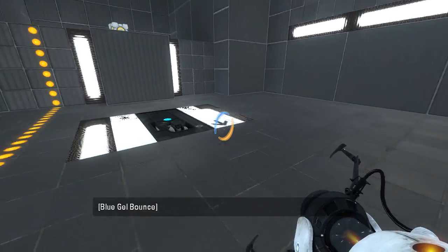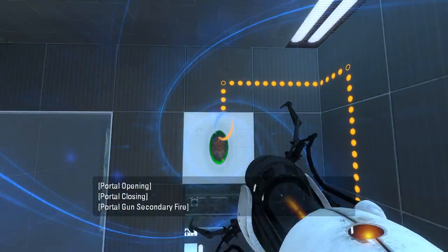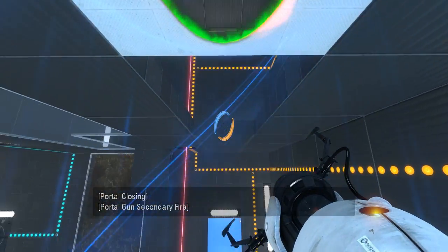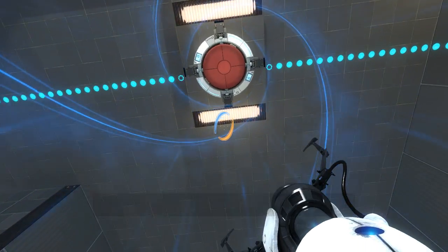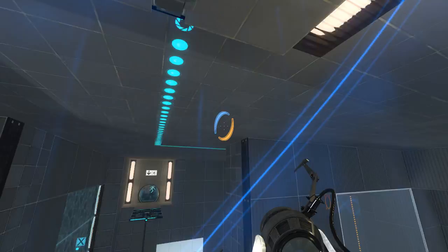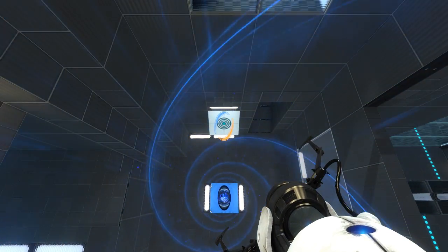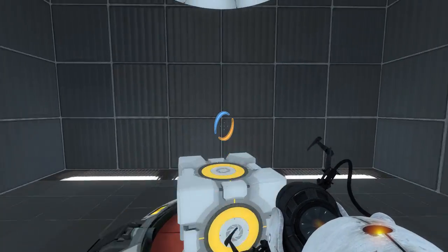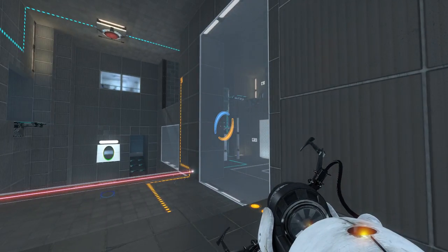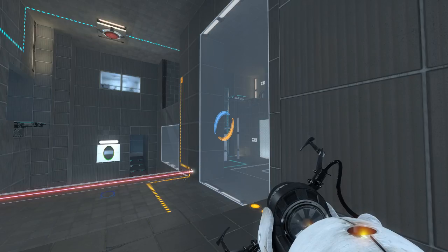Well, that worked out much better than I expected it to. Into the funnel! Up we go! Press this button with our heads — except you can't actually press buttons on the ceiling with your head. So then let's do this! Whee! Great! Oh, but if we do this... Hmm, that is a bit of a conundrum, isn't it?